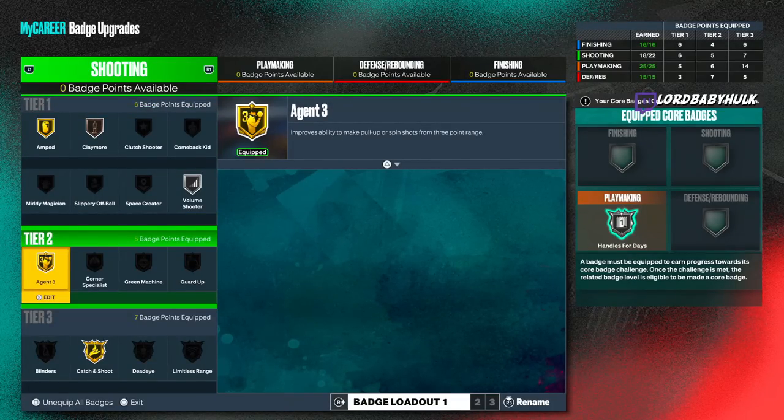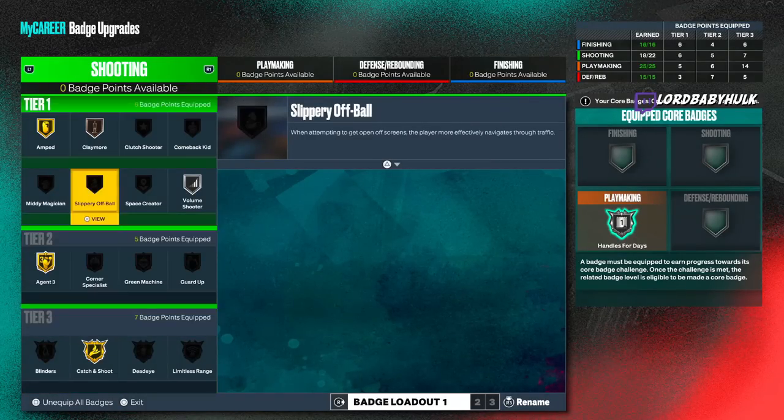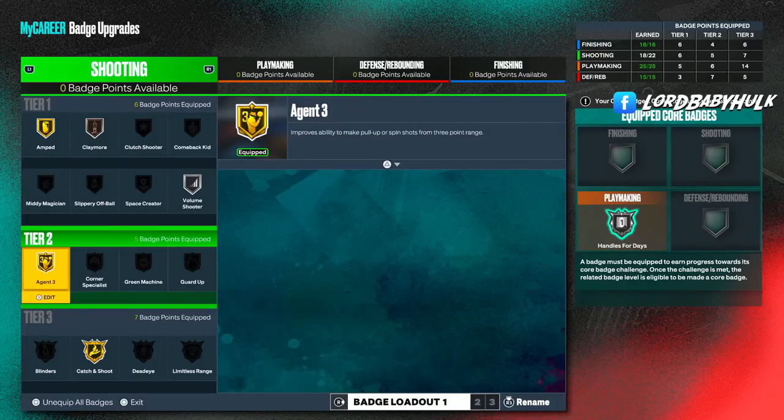Agent Threes is the best badge for main ball handlers, bar none. It's not just for fading or pull-ups — it covers stopping, pop-its, rhythm shooter, every shot you take while moving. It's all combined into this badge, so if you're a main ball handler, put this on max. Even catch-and-shoot benefits: when you're a main ball handler and you shoot instantly off a catch, Agent Threes and catch-and-shoot both pop, letting you hit even more open looks.